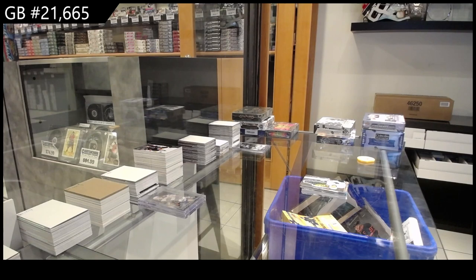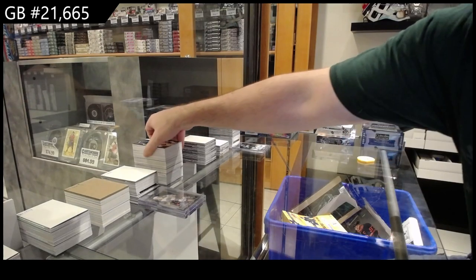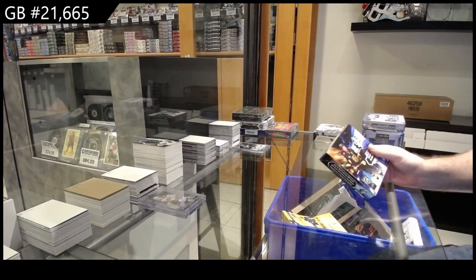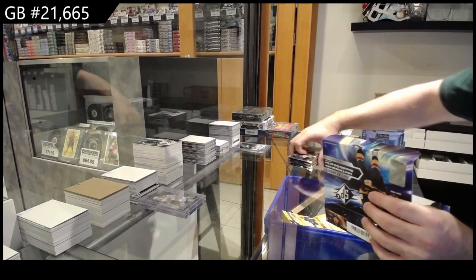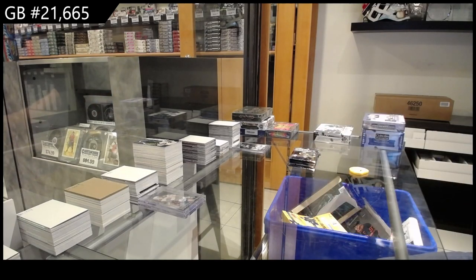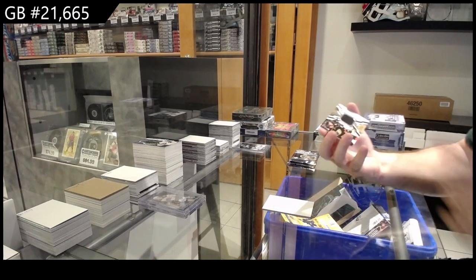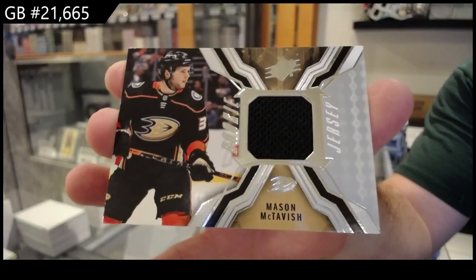That Colorado game was absolutely insane — I don't know if you consider that a great game for either team at that point, to be honest. But man, it was fun. We've got for the Anaheim Ducks, McTavish, rookie jersey. For the Vancouver Canucks, Hoaglander — base auto.